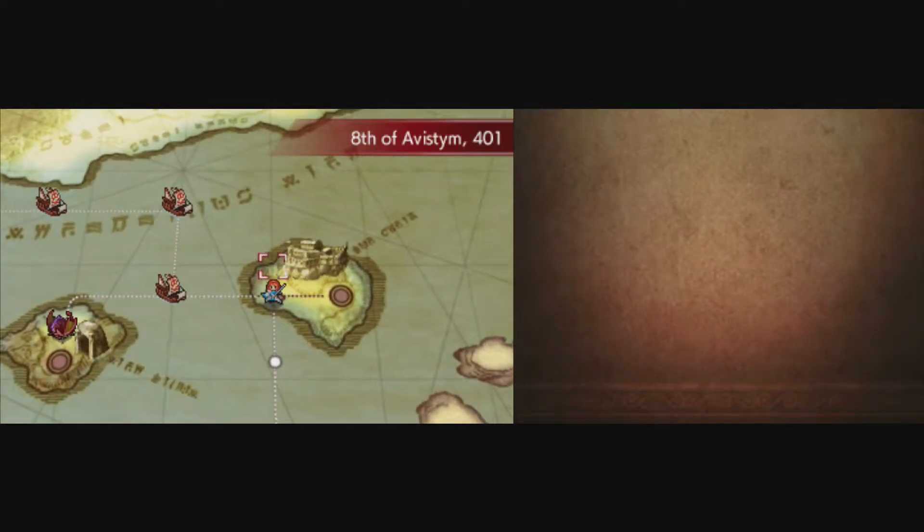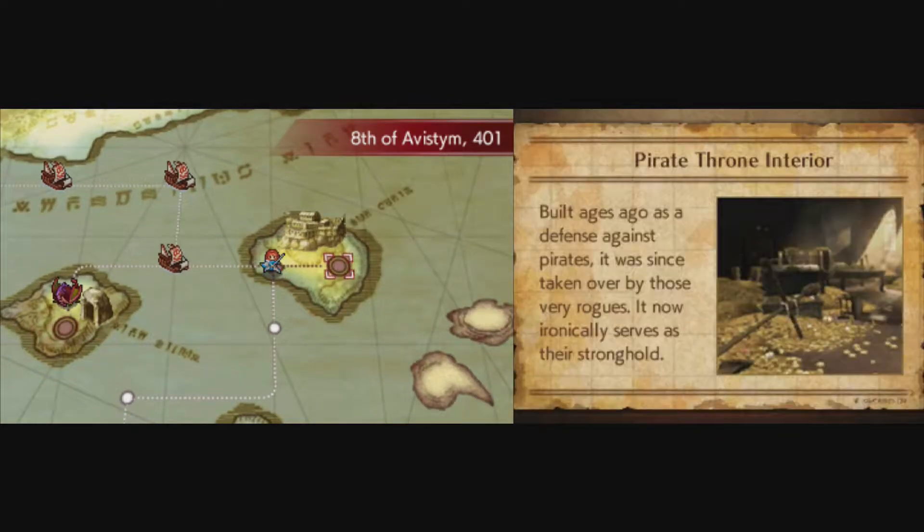But before we move on, I guess we have this interior we can explore. As you can see, it has a bunch of treasure. Looks pretty cool. Maybe we can get some money for this — who knows? But let's explore, shall we?